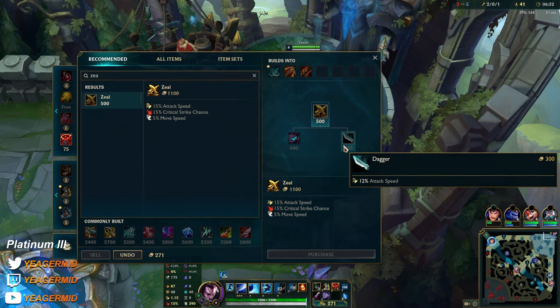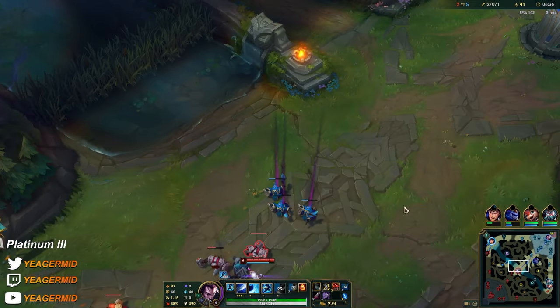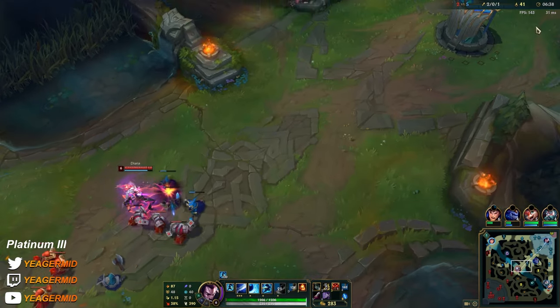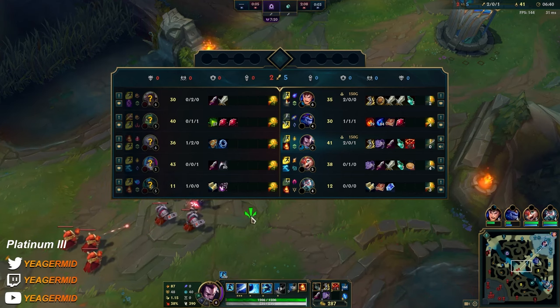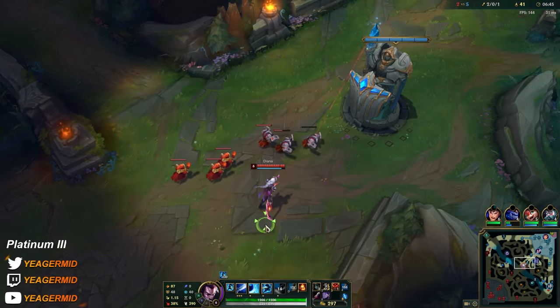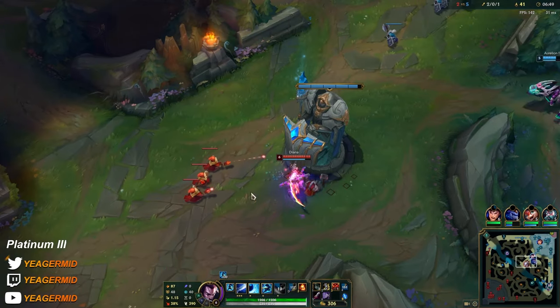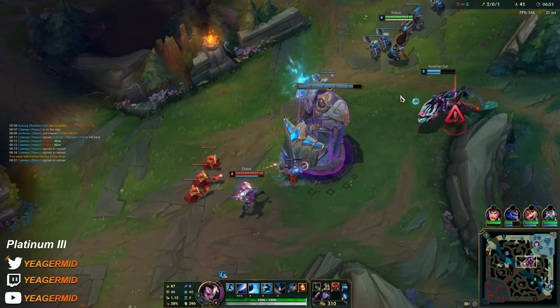Let's just go for it. I was considering if I should get some MR, but I'm winning the lane right now so unless she's getting fed, we are not buying MR yet. But Wit's End is huge against Diana and Amumu — not only the MR but also the tenacity.